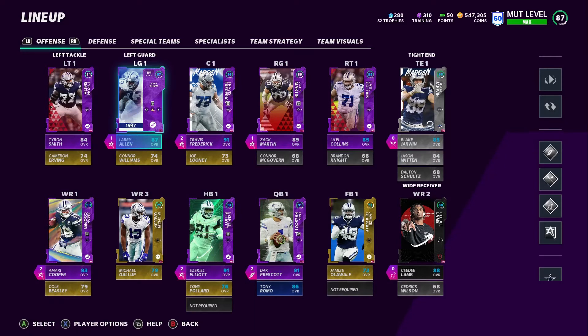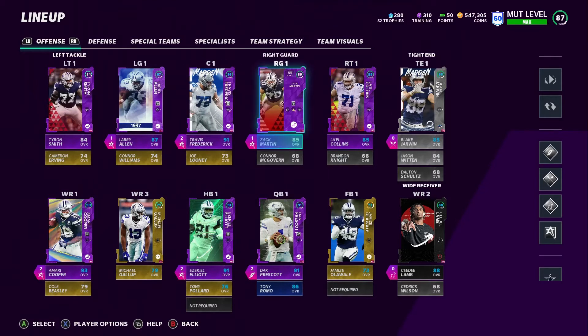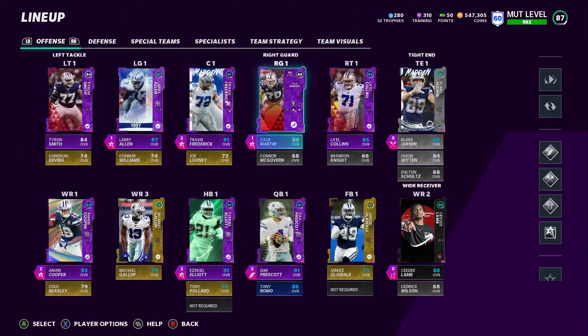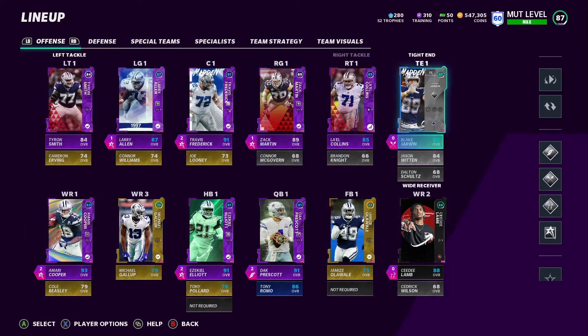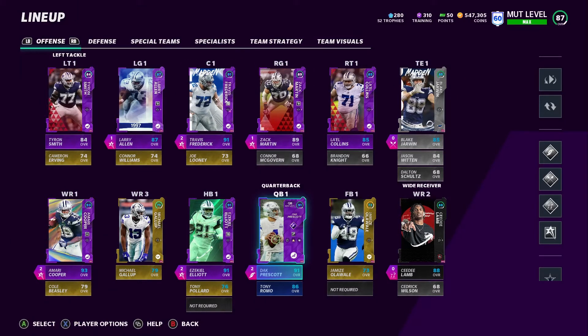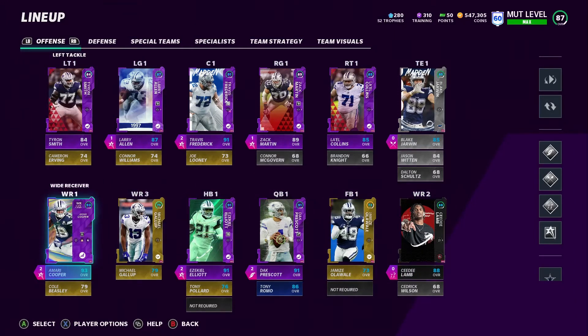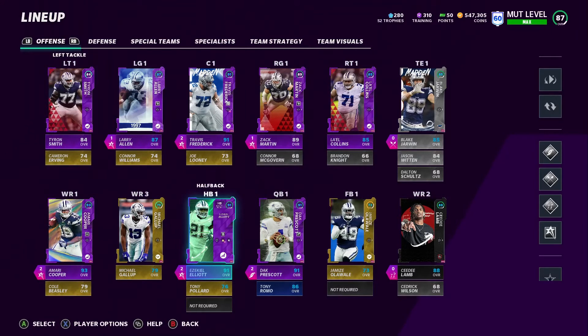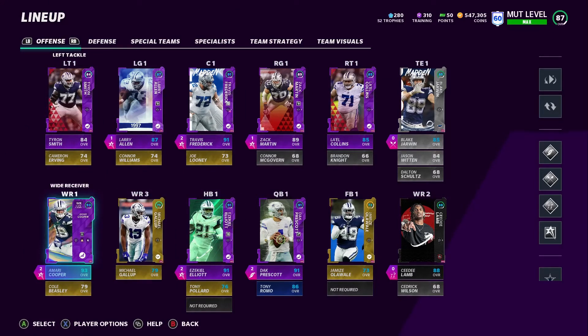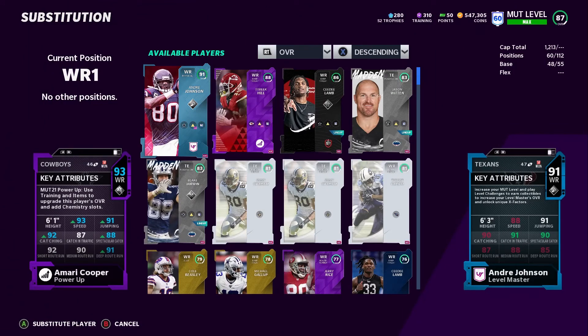They're all fully powered up. Anyone who's able to get sprinter has sprinter. Any person I'm able to give an ability to — I spread out the abilities, super X-factors, and all that — I gave X-factors too. So we got tons of X-factors and abilities on our players. We got Dak Prescott fully powered up, CD Lamb to an 88 overall, Amari Cooper to a 93 overall, and Zeke Elliott to a 91.